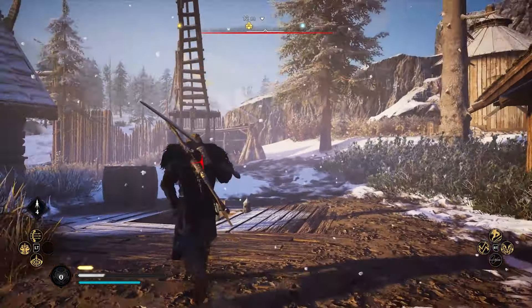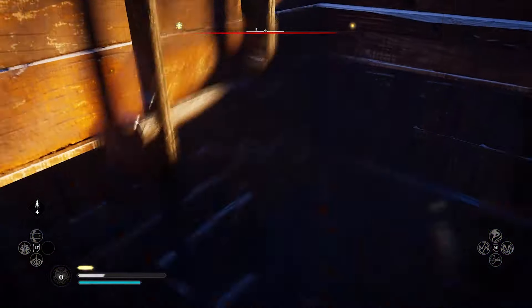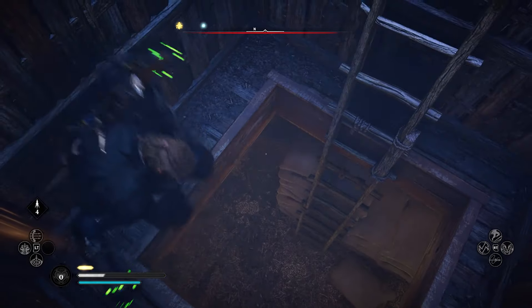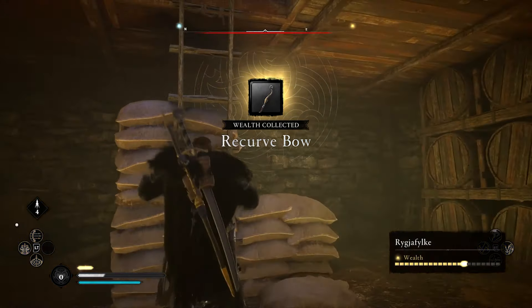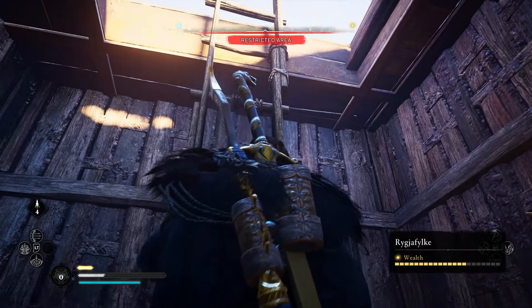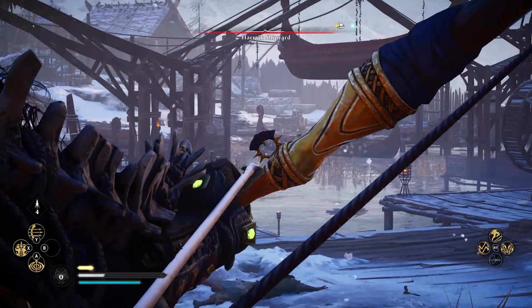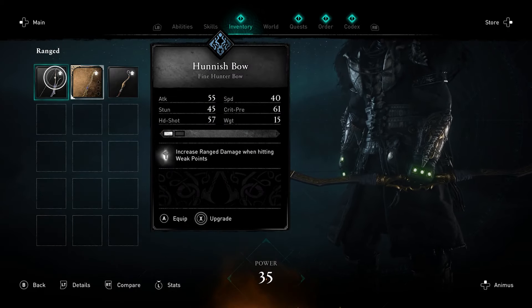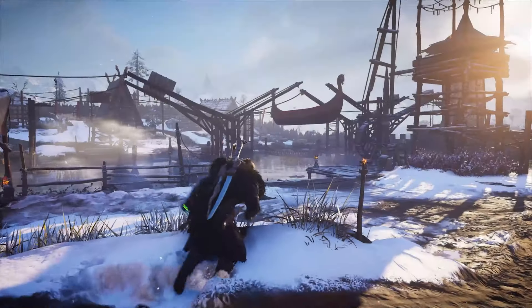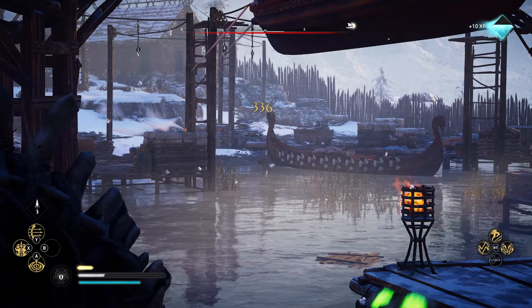Once you finish raiding this area, there's a little hole right here next to what looks similar to a crane, and this is where you need to drop down to get this special bow. There are a couple of different bow types in the game, but this recurve bow will actually allow you to have a much easier time getting headshots — it zooms in for you. It's got 57 attack, which is pretty good for starting out, and it's the best damage bow you can get at the beginning of the game.